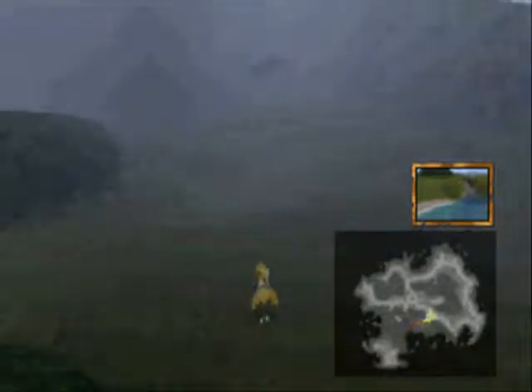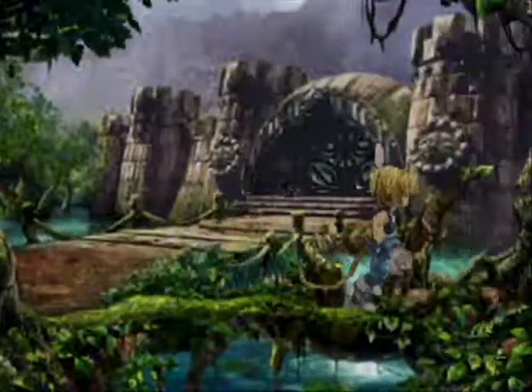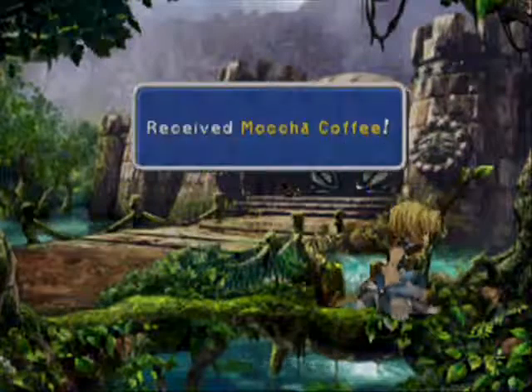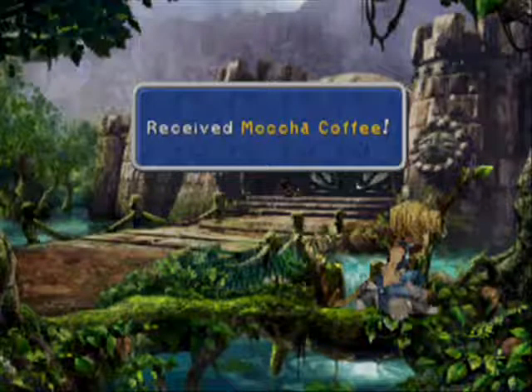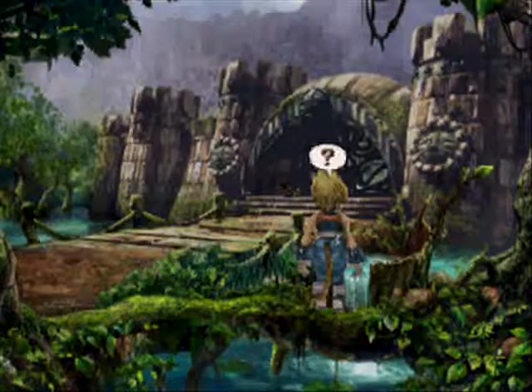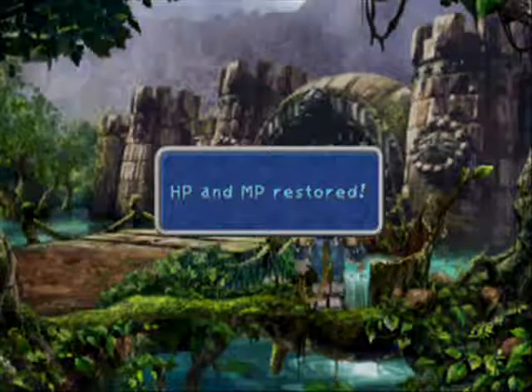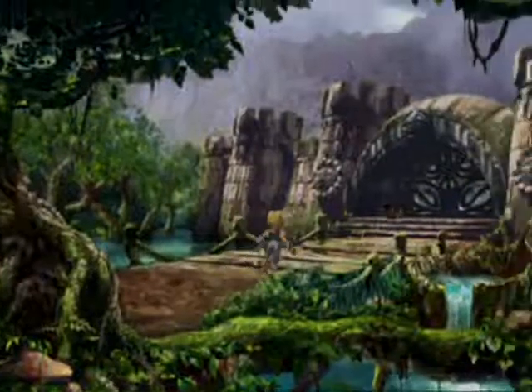Now I think there's something next to Chocobo's Forest. It's the place that Tantalus is at — nice. And that's what Zidane left over there. Mocca coffee, or whatever it's supposed to be pronounced. I think they misspelled it, but whatever. That's going to be useful later on. And the water here can heal you if you want to grind a little bit, which I'm not going to.